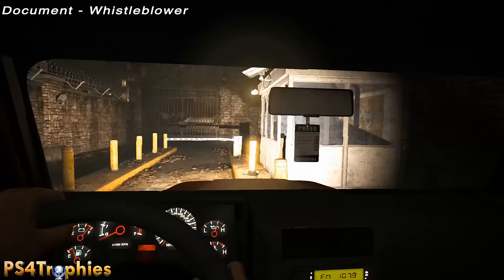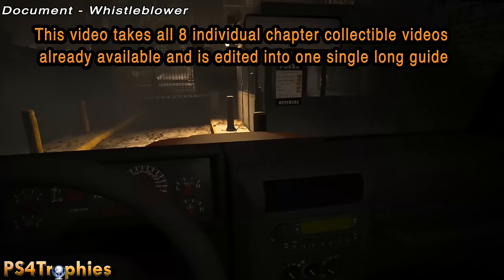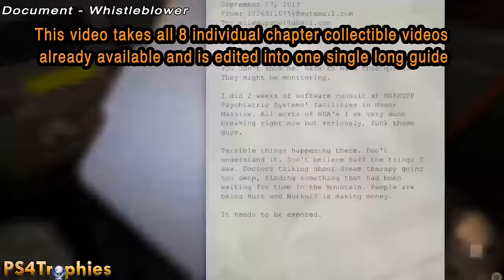Hey guys, I am showing you all the notes and documents in Outlast. These are the collectibles in the game. The documents are blue folders with the word 'confidential' on them, and the first one is going to be before you get out of the cart — your character will automatically grab it.